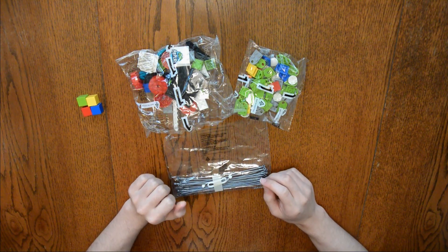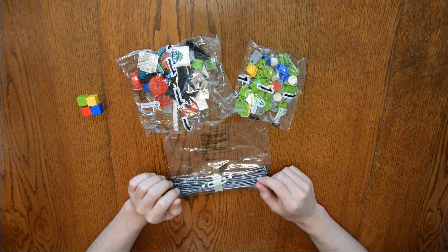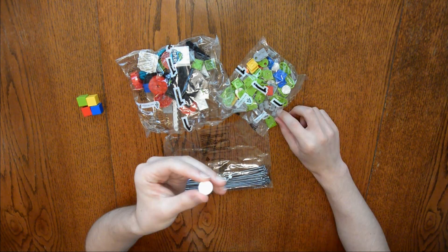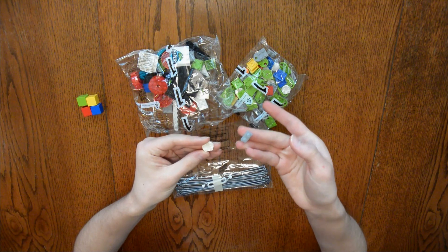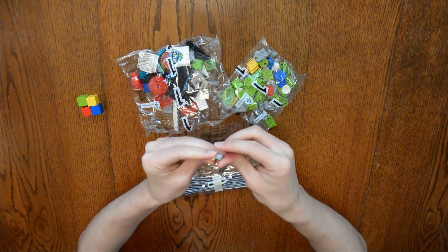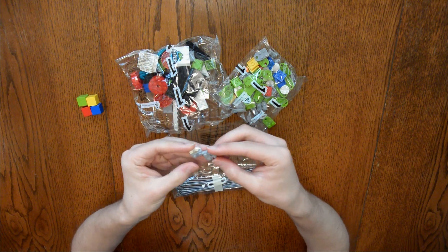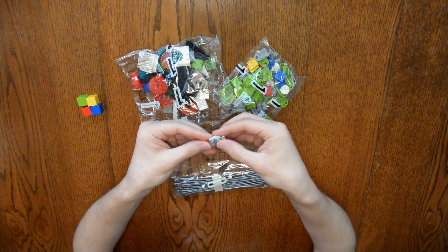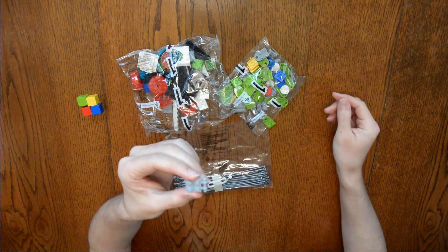Now I will build the health units. There will be eight of these, but I will only show one on camera. First up, you need one of these white caps. Then you are going to stick a gray 2x1 on half of that cap, just like that. And you are going to stick a 2x1 with this little axle on it on the other half of the cap, so you will have a piece that looks like this.